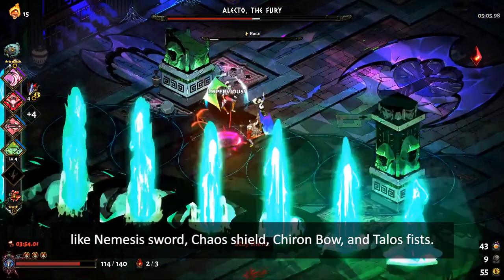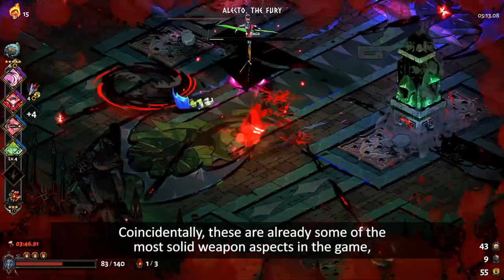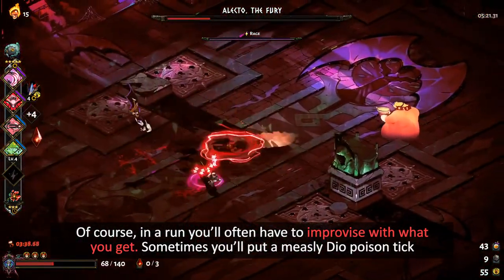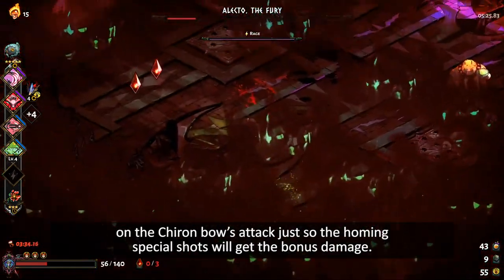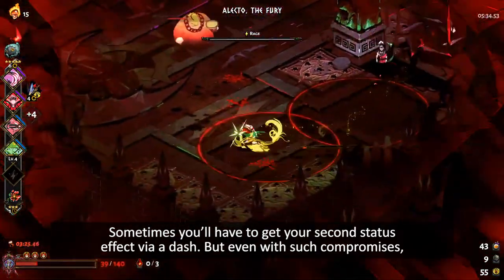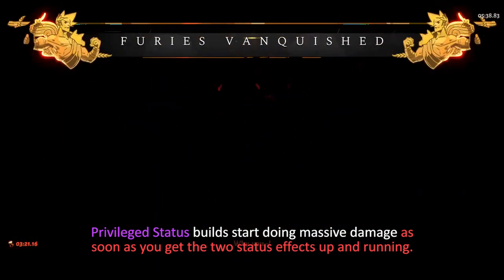The ideal choices would be aspects that naturally require you to constantly use the Attack and Special in tandem, like Nemesis Sword, Chaos Shield, Chiron Bow, and Talos Fists. Coincidentally, these are already some of the most solid weapon aspects in the game, but Privilege Status makes them even better. Of course, in a run you'll often have to improvise with what you get. Sometimes you'll put a Dionysus Poison Tick on the Chiron Bow's Attack just so the homing Special shots will get the bonus damage. Sometimes you'll have to get your second status effect via a dash, but even with such compromises, Privilege Status builds start doing massive damage as soon as you get the two status effects up and running.